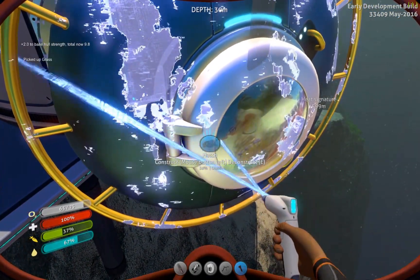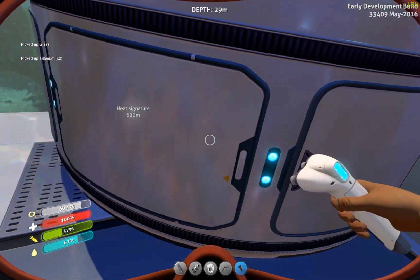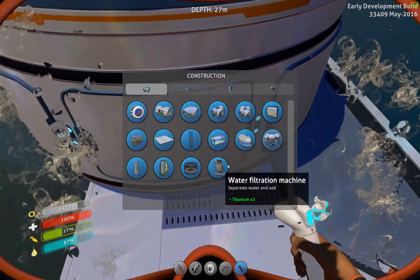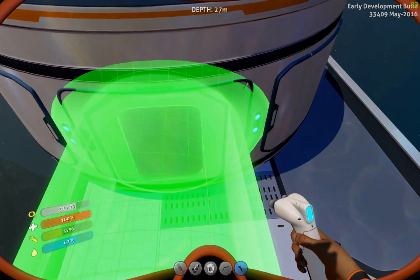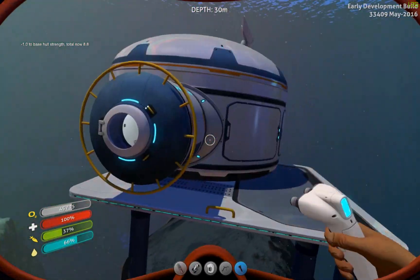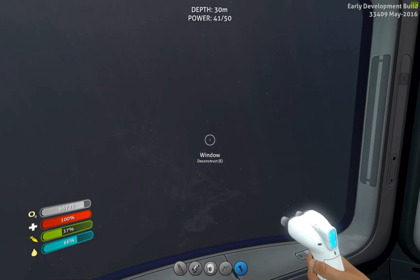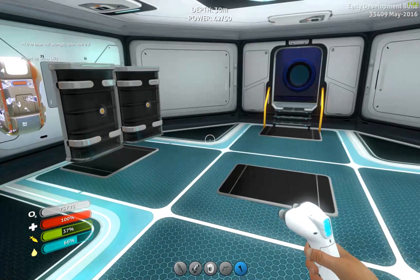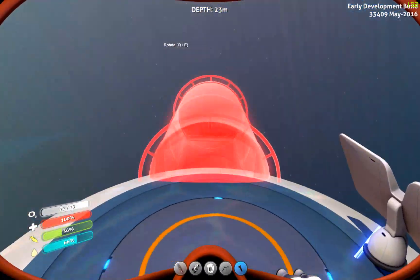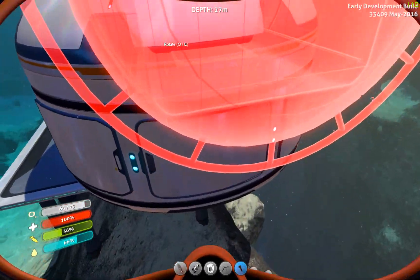Put it on this side. Yes, on this side. I'm going to deconstruct this and replace it with a glass corridor, I think. Yeah, that's what I want — right there.